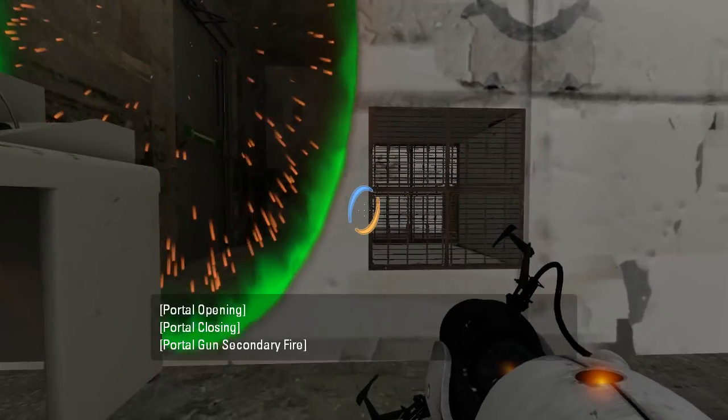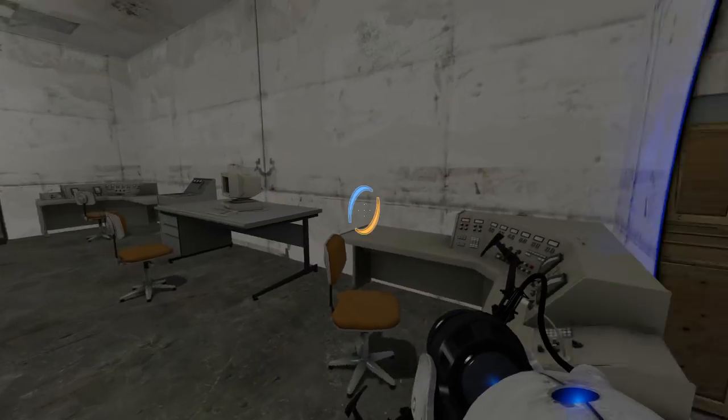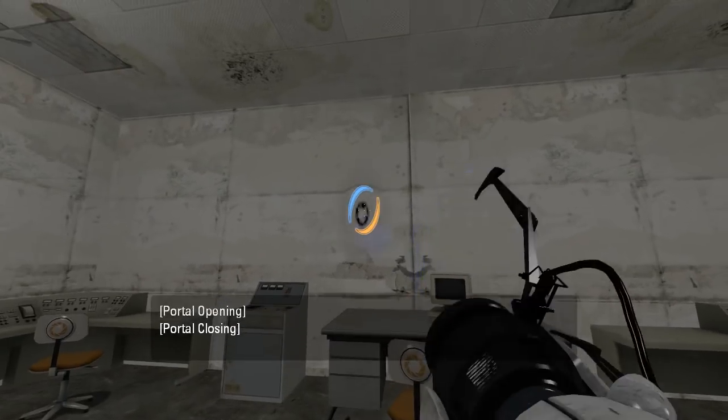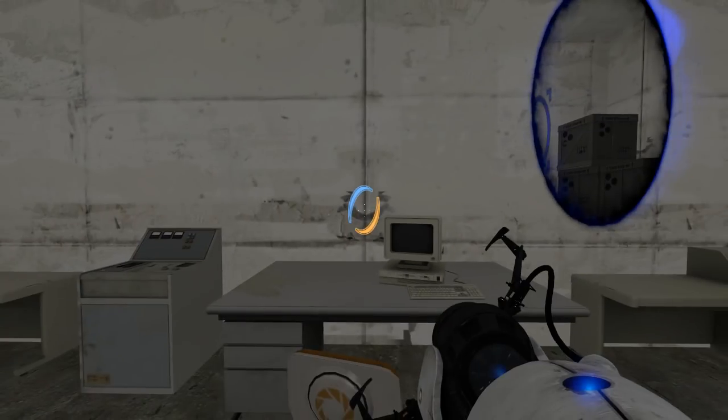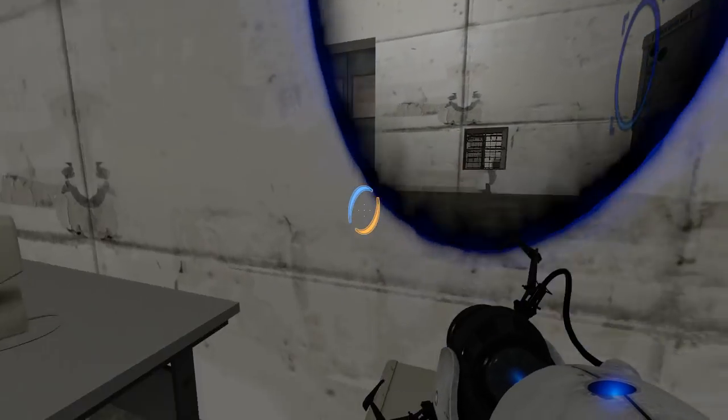Interesting. How can I put a portal there? Is that a smiley face, or is that just how the textures happen to line up into a smiley face? Alright, let's get through here.